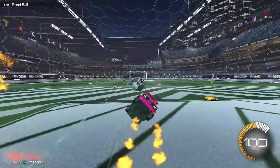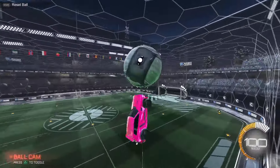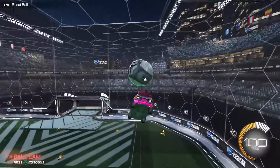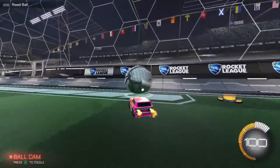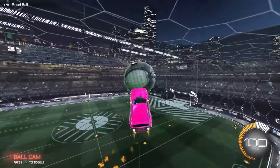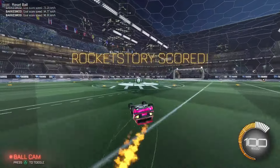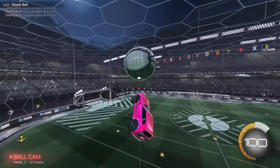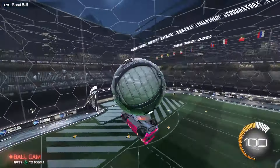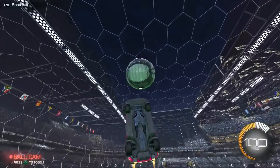Stiffness at 0.35 — Zen has popularized this. You can literally use whatever you'd like, but a lot of freestylers prefer lower stiffness because it keeps the car further back when going really fast. It makes it a lot easier to control the car when going for musties or a breezy. You can use a stiffness like 1, like LeftTheMirror, but it's not ideal for freestyling.